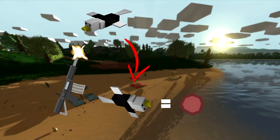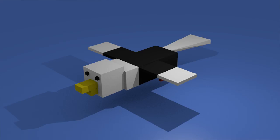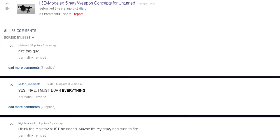What if you could shoot birds down and get meat from them? It might seem overpowered for food, but maybe they'd fly super high so you'd need a scope. You could also get feathers to craft arrows, making bow and arrows more useful in 4.0. Shooting a bird could even give you experience — I like the idea of birds being implemented into Unturned.